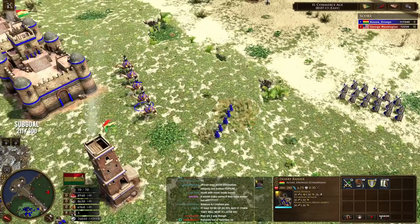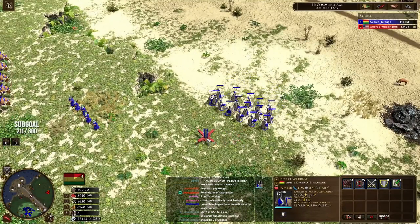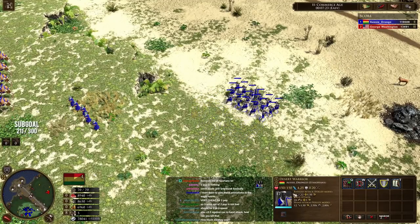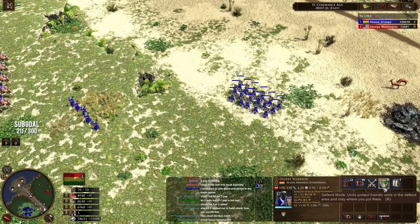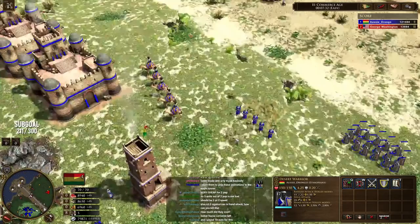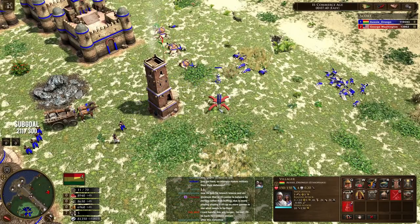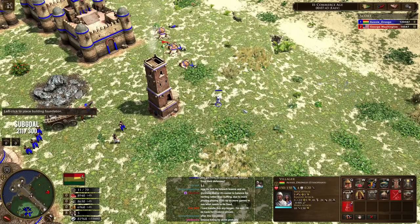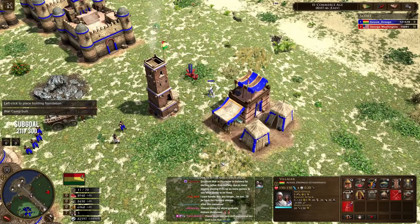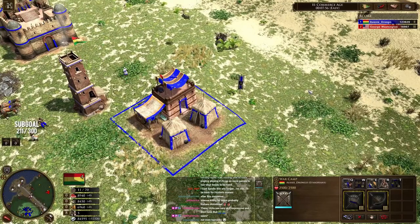So you've got your Hussar unit as your first option, your archer unit which is a hybrid between a Yumi and a longbow, and then the Desert Warrior which is an absolute beast. Now let's take a look at what other options we have. We're going to drop down the next building — the war camp. The war camp acts as your barracks and stable combined in one building. In Age 2 you've only got three units available, though there is a fourth we'll talk about in a bit.